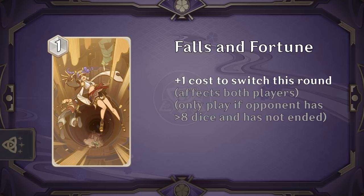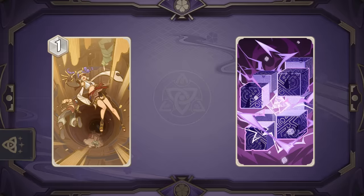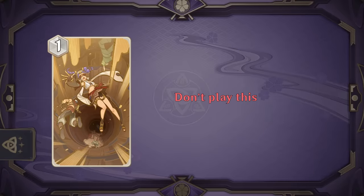Falls and Fortune causes both players to spend an extra die when switching characters, and you can only play it if your opponent has 8 dice and has not ended their turn, which essentially means at the start of the turn. Keep in mind this effect is symmetrical and affects you as well, and if your opponent does go first, you sometimes can't even play it. It has some potential with characters with prepare skills like Cube or Dvalon, but honestly not worth including.